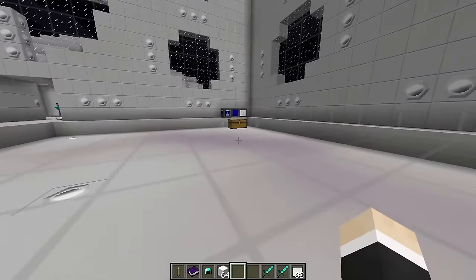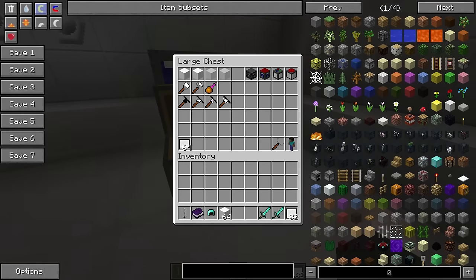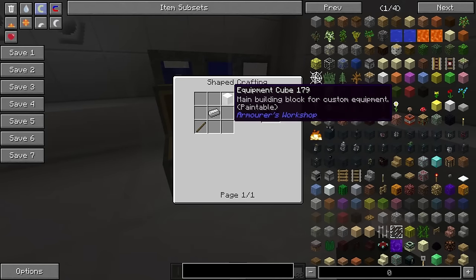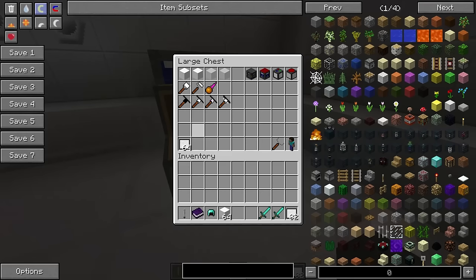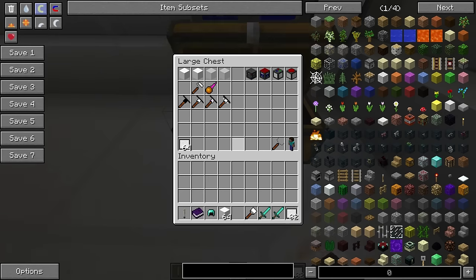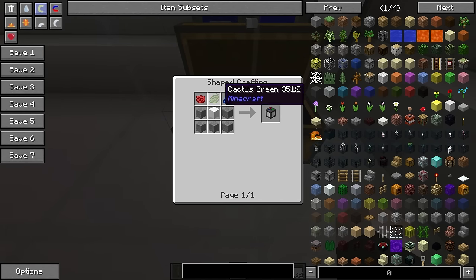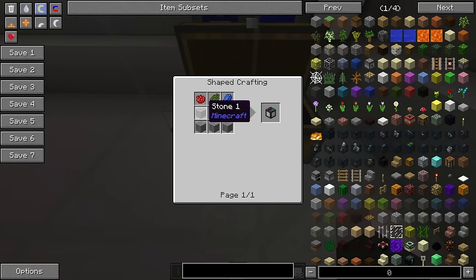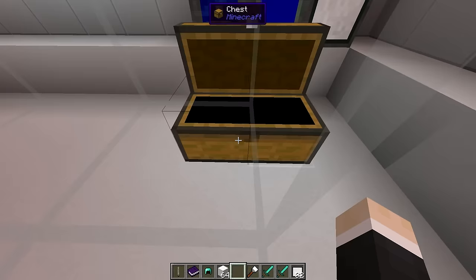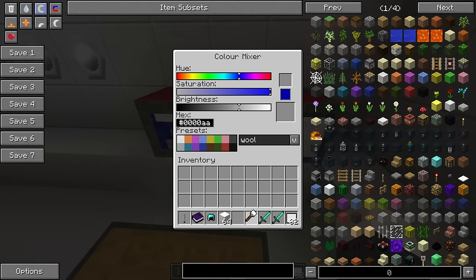Now we're going to need to paint those blocks because I don't like that color. We're going to make a paintbrush, which you can craft with an equipment cube, one iron ingot, and a stick. Then I'm going to stick that paintbrush in a color mixer. A color mixer you can craft with lapis lazuli, cactus green, rose red, redstone, and an equipment cube.